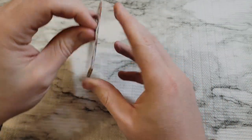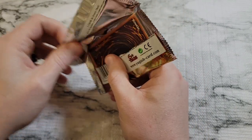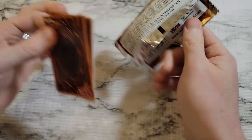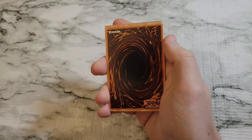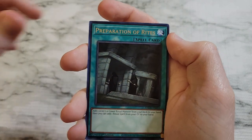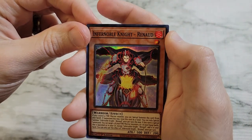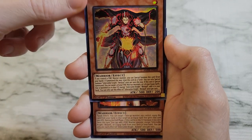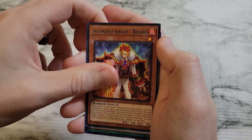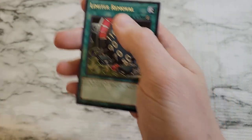Reinforcement of the Army is the only collector rare that we've ever gotten, but here we've got reprint number — what, 20, 30, 40? Who knows at this point? Air Lifter, we've got Preparation of Rights, Infernal Knight, Noble Knight Renard — again just a super rare — Roland, Hidden Armory, and then Sky Slasher and Limiter Removal.